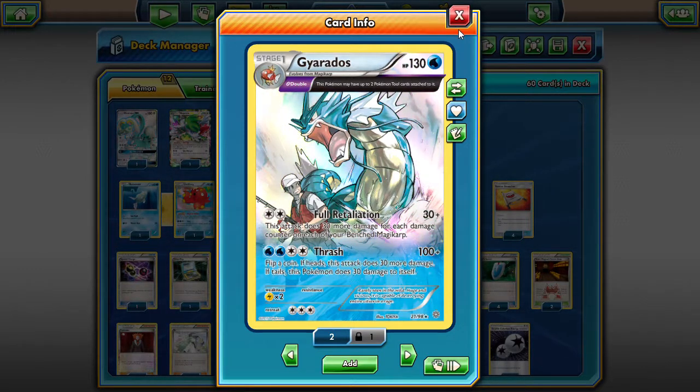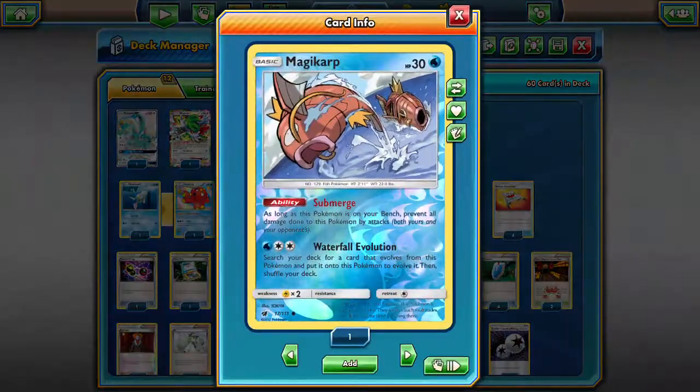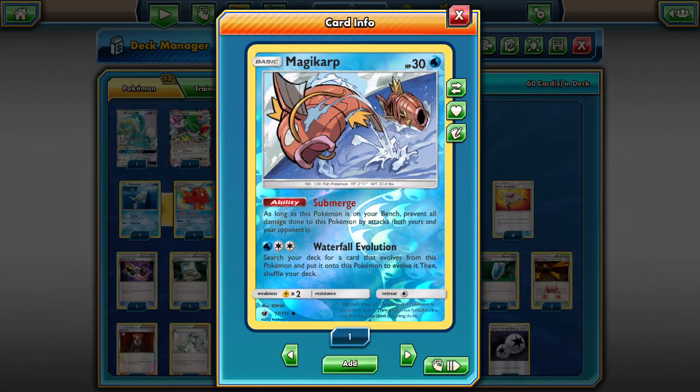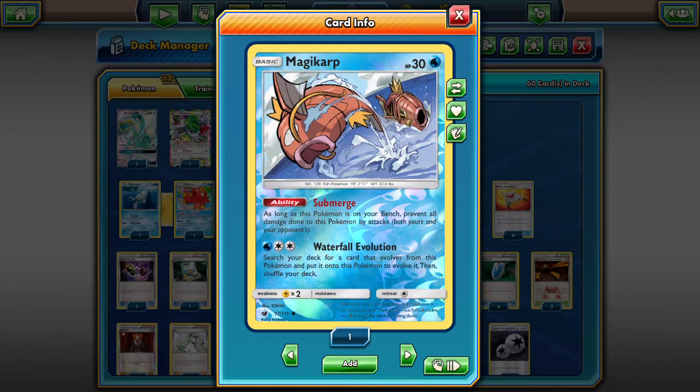We're going to update it with the new Magikarp — the Submerged Magikarp with the beautiful artwork. Its ability says: as long as this Pokemon is on your bench, prevent all damage done to this Pokemon by attacks, both yours and your opponent's.